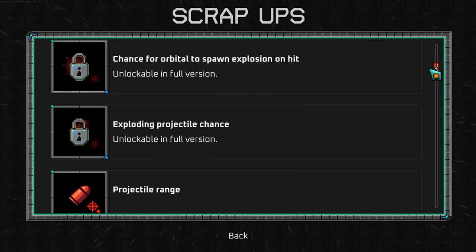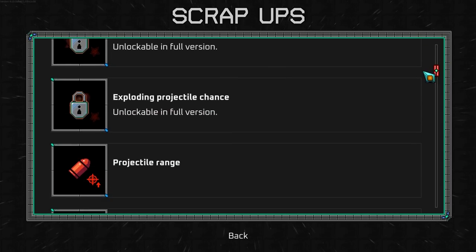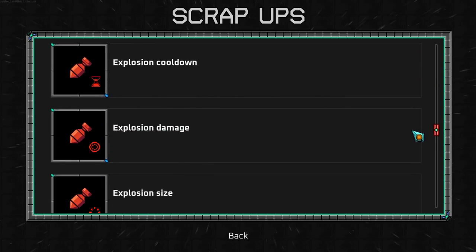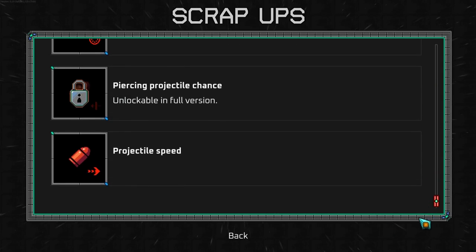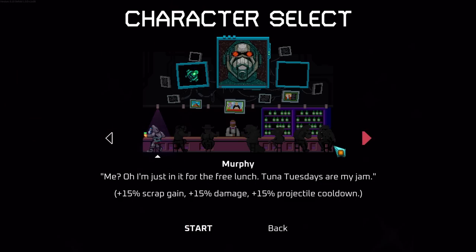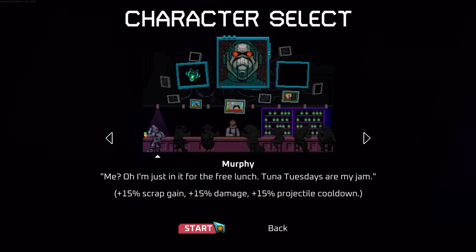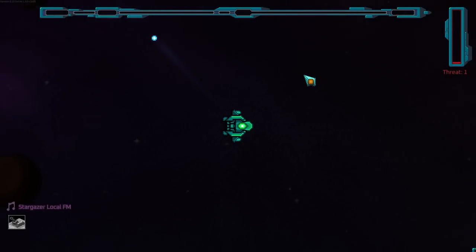Temporary damage increase when close to enemies — that sounds interesting. Boss cooldown — oh, it's been removed. Orbital to spawn an explosion on hit. Exploding projectile chance. We have orbital size and damage. Okay, let's give it a shot — we haven't tried that yet. There's going to be permanent upgrades and then other characters. Currently we just got this dude who seems to be somewhat of a projectile specialist.